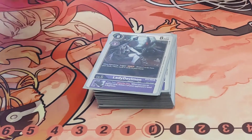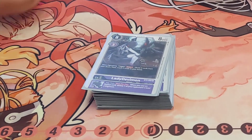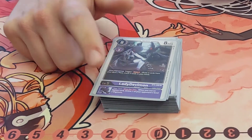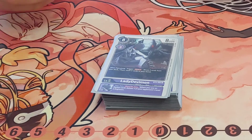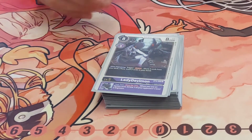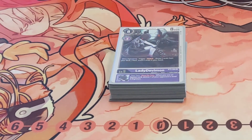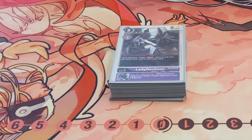Three Lady Devimon — again, you want to draw to your combo pieces as fast as possible, and this comes up too. When you play one of your options, you can delete one of your total level-three Digimon. I've literally played my zero-cost option just to kill off one of my total level-threes with her underneath, and it actually never feels bad.